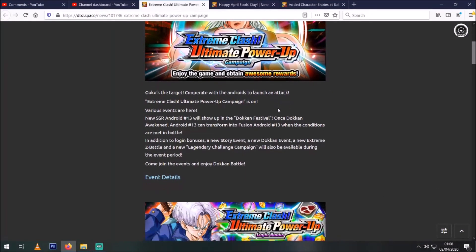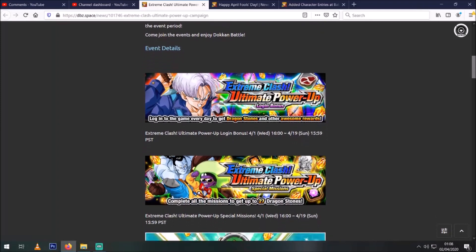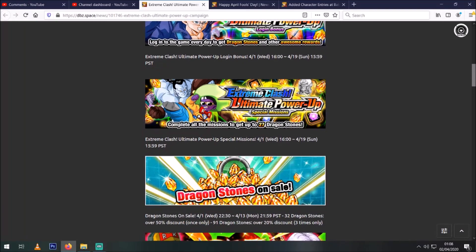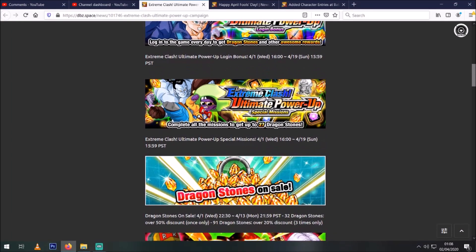If you have a quick look down we'll go through the details — it's basically everything we expected plus one or two extra details. The login bonus is pretty standard, just one stone a day and some other little goodies. The special missions are your typical sort of train certain units, a certain number of units, clear a certain number of Dokkan events, and all that sort of stuff.